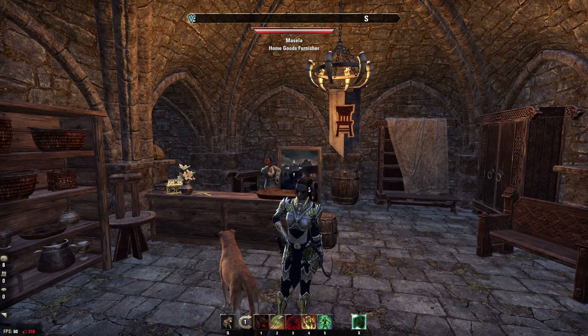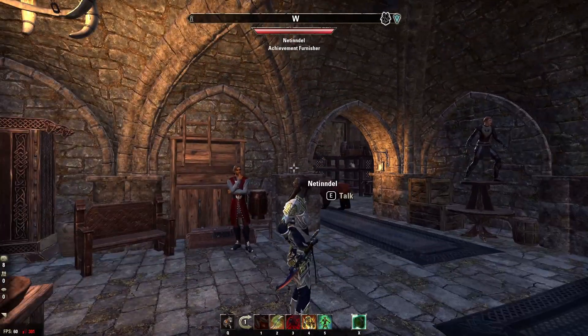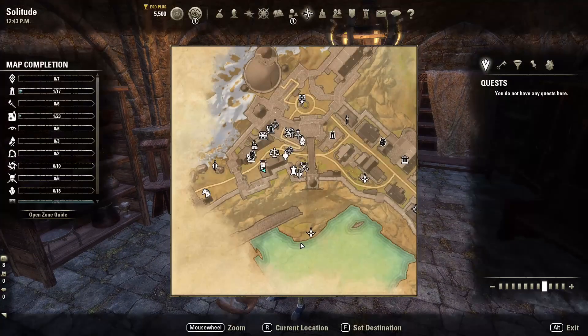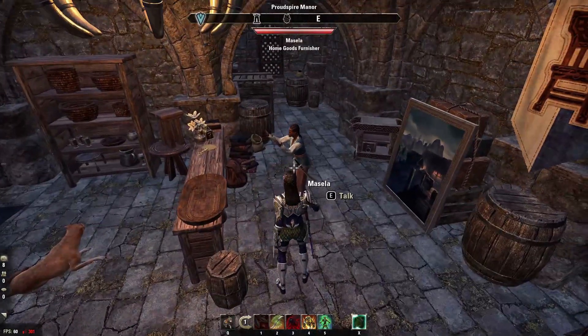Hello, PurpleRosa here and I'm on the public test server with the Greymoor Chapter. I'm going to check out the Home Goods Furniture Vendor, who is next to the Achievement Vendor in Solitude. So let's see what she has.